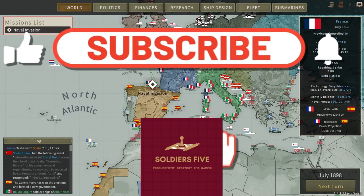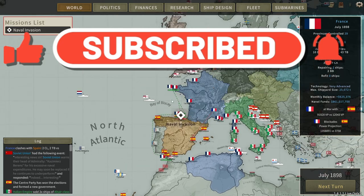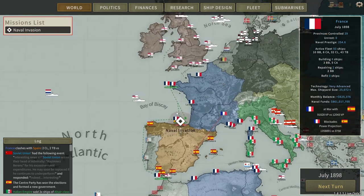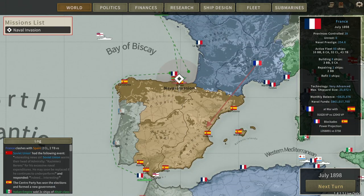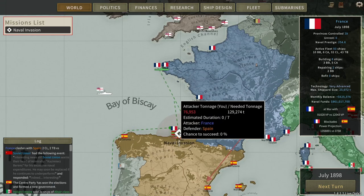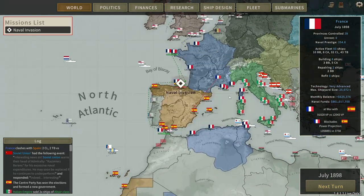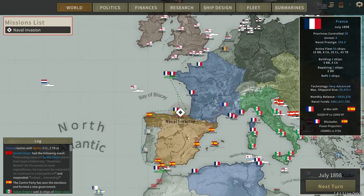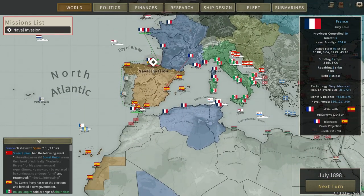G'day guys and welcome back to episode 5 of our France campaign. When I last left you, we had smashed both Spanish fleets and basically pinned them in around their home country. We're currently launching a naval invasion against Bilbao in northern Spain and we have a current land invasion against southern Spain. So this war is going really well. We're blockading them.